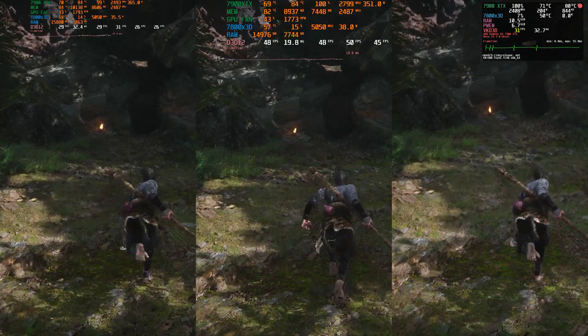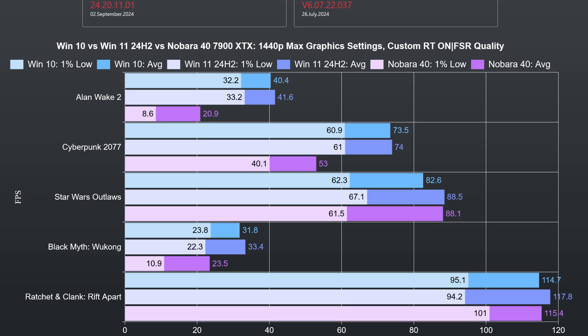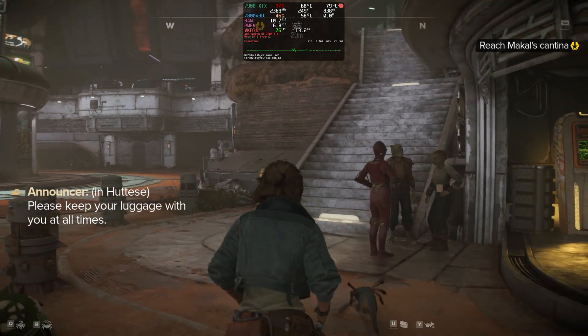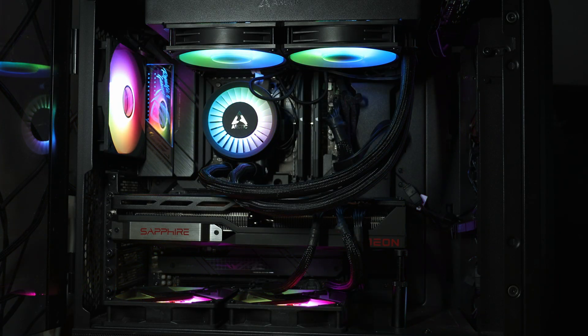I will show side-by-side runs for all three OS's with the graphics settings used. After the side-by-side runs, I will gather all the results and create separate charts for RT on and off at both resolutions, and other graphs where you will see the performance difference in percentage compared to Windows 11 for the other OS's. Also, at the end, I will share some insights regarding the free OS's and issues that I encountered during testing. If interested, the test configuration can be seen in the video description.